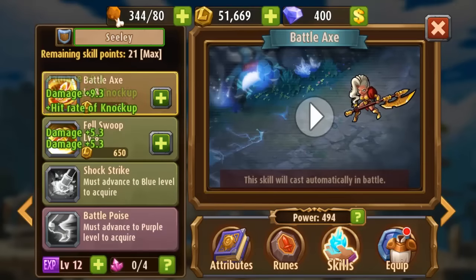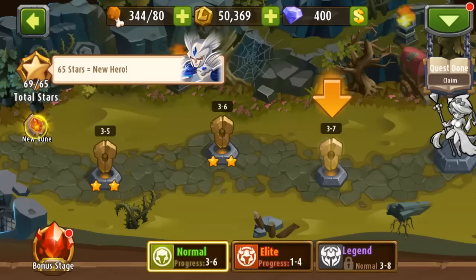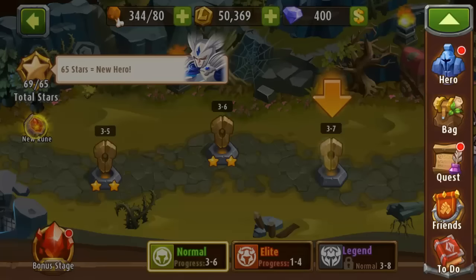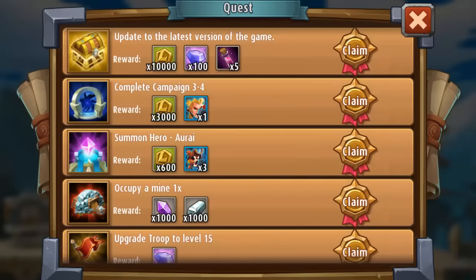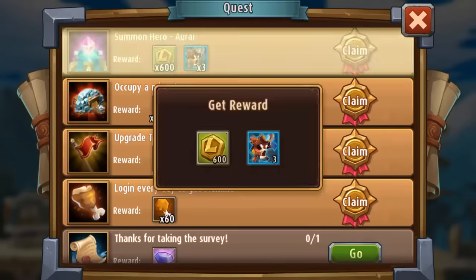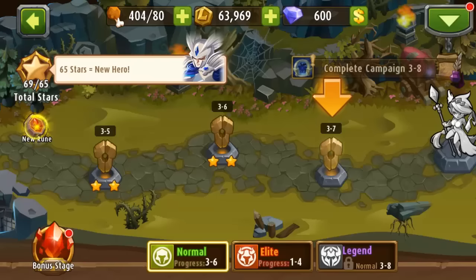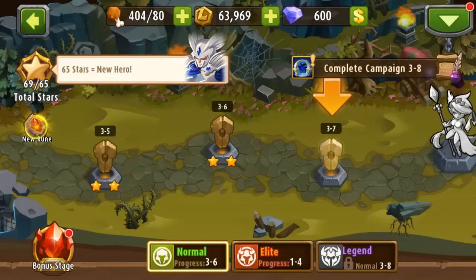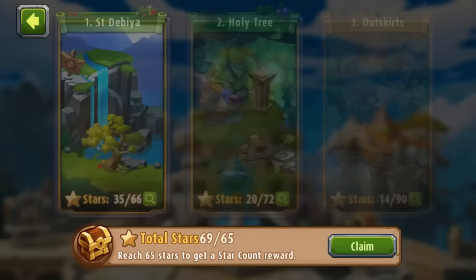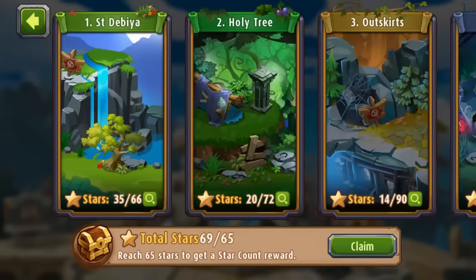Skills can only go up to the level that the hero is at. I did gain a bunch of levels from gaining experience. Let's check out quests — there are a lot of quests. Obviously I have not claimed anything, so let's go through here and claim stuff real quick. We're just going to spam the button until we get it all. We have 65 stars so we can get a new hero.